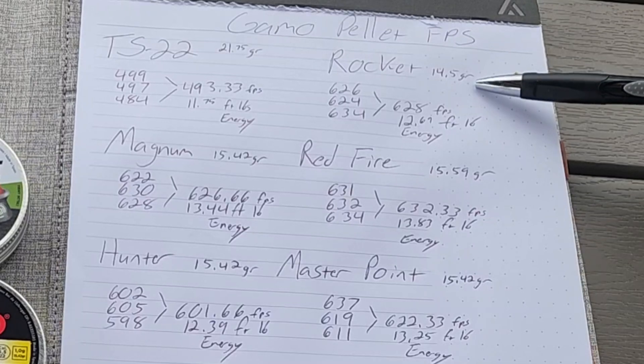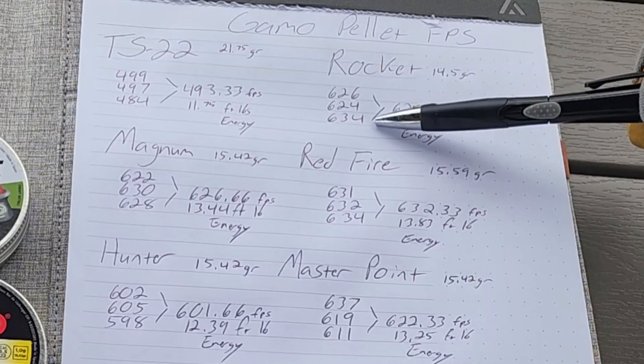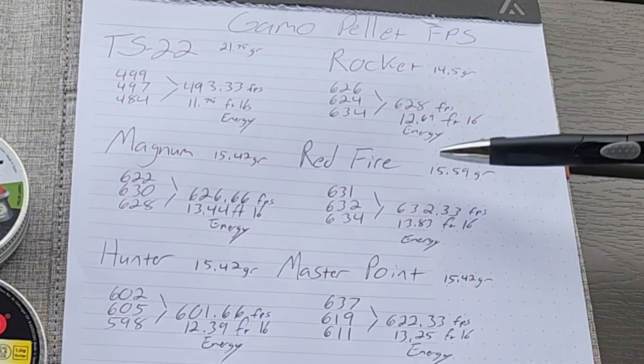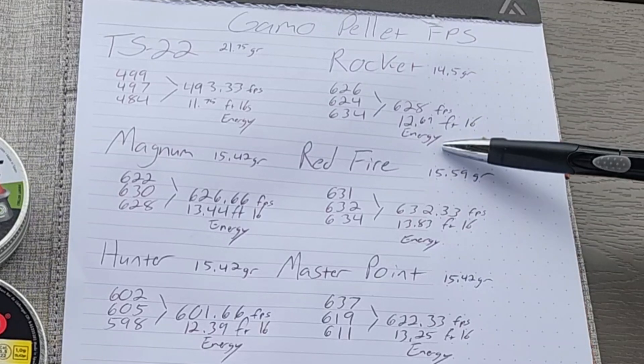The Rockets are 14.5 grain. We got 626, 624, and 634, which gives you 628 feet per second average. That equates to 12.69 foot-pounds of energy.